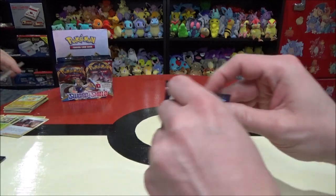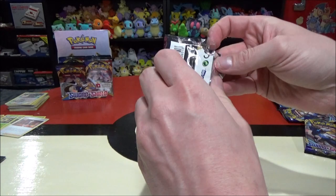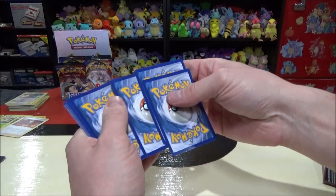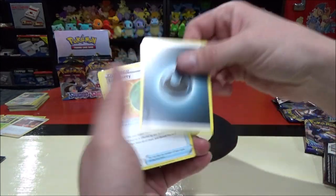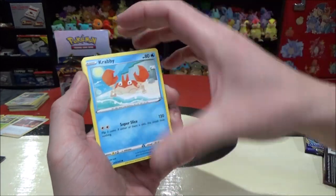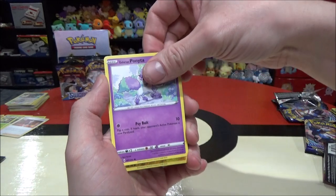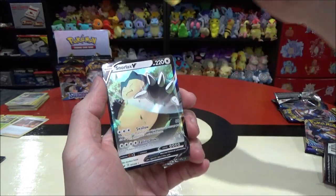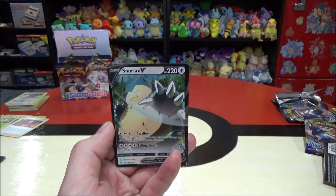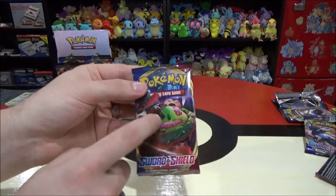Pack nine: Fire Energy, Energy Search, Team Yell Grunt, Drizzile, Mawile, Galarian Ponyta — this will probably be my wife's favorite card, love that redesign — Sobble, Maractus, Mudbray, Noctowl as the reverse, and the rare is Musharna. Haven't seen that rare one yet. So at least they're all different. We're about to hit a lot of holos, I think. We should hopefully get at least one really rare one, a secret rare.